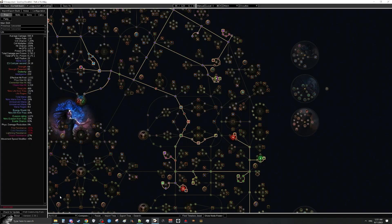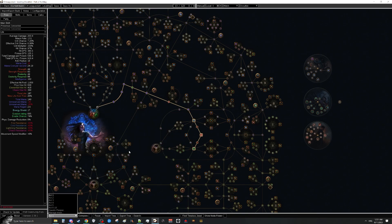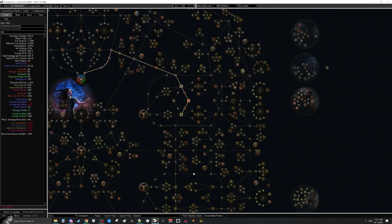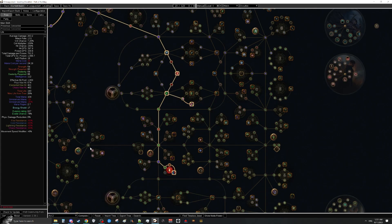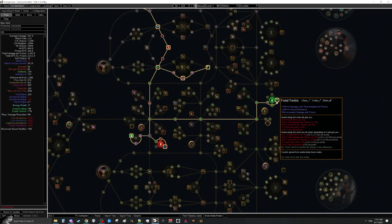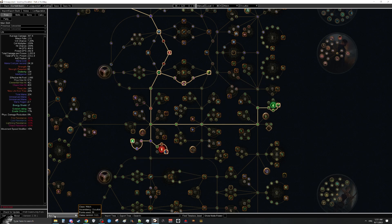There are different trees for each act. For Act 1 we immediately rush down to Wasting and Replenishing Remedies — we need Replenishing Remedies to play Poison Concoction and to ensure enough flask charges on bosses. We don't need damage nodes because Rolling Magma carries us. In Act 2 we pick up Entropy for the damage. In Act 3 we rush to Foul Toxins for poison chance, then pick up Fingers of the Viper and Charisma so we can run all of our auras.